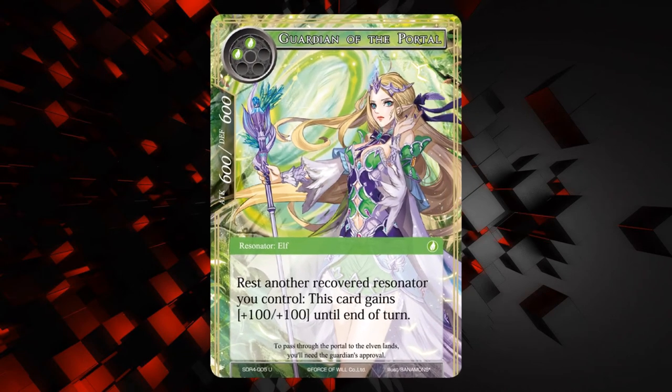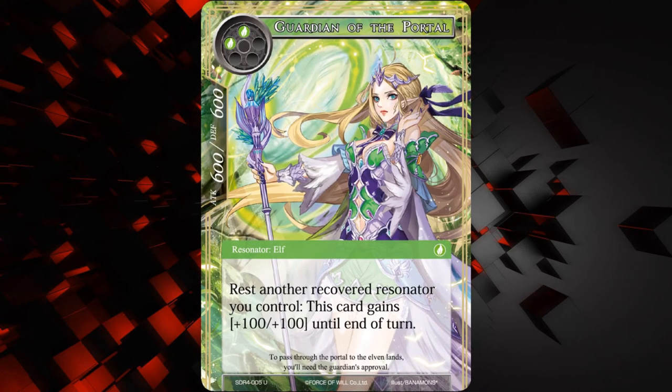Next up we have Guardian of the Portal — she is a 600/600 for two wind, she's also an elf. She says: rest another recovered Resonator you control, this card gains plus 100/plus 100 until end of turn. So she can basically pump herself up — if you have a big swarm you can pump her up to make her bigger. It's an okay card, I don't really see it seeing a whole lot of play. Maybe in a token-based or feet-seeing turbo deck, but other than that it's interesting at least.